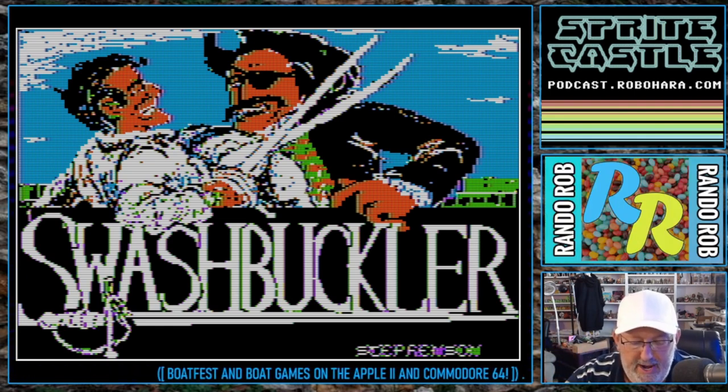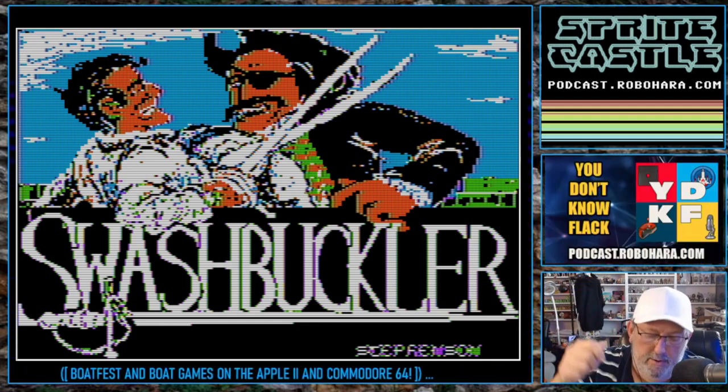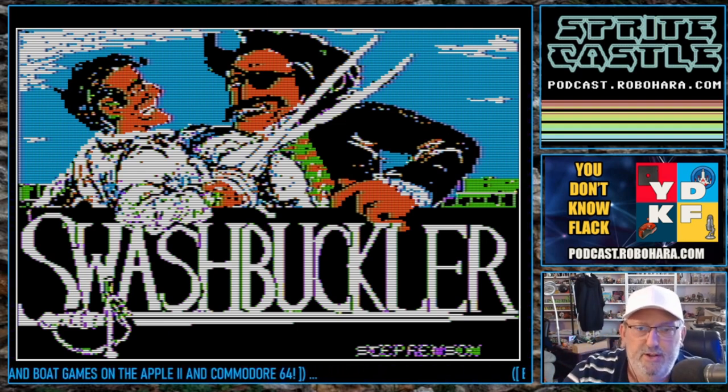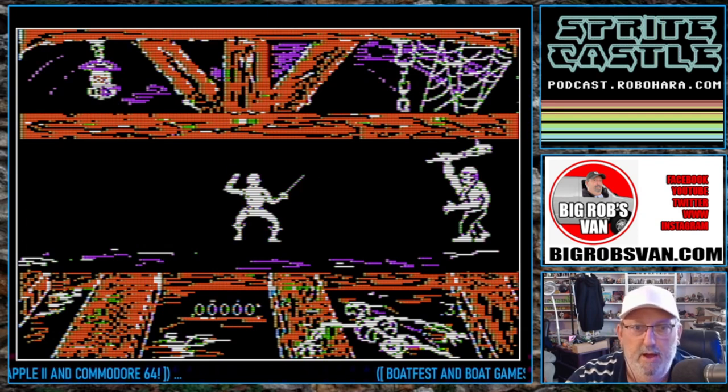You've got I, J, M, and L. I puts your sword up, M puts it in the middle, and M also puts it down, which you need a lot. And L is lunge and stab. So those are the controls — here we go.